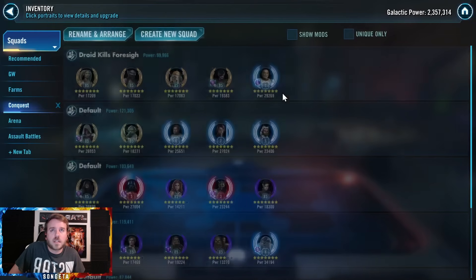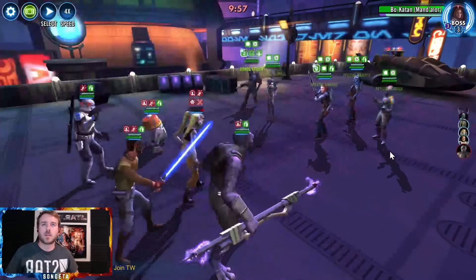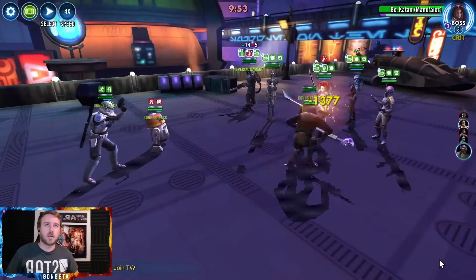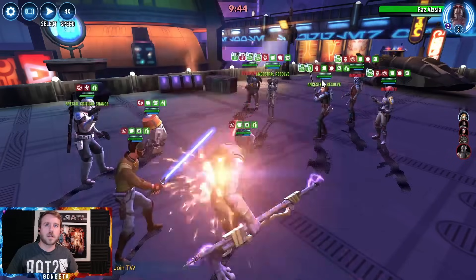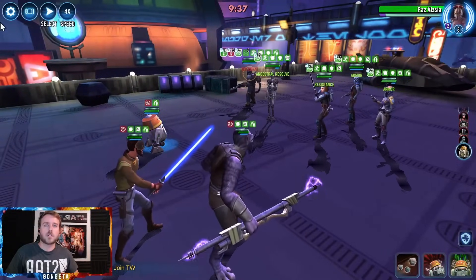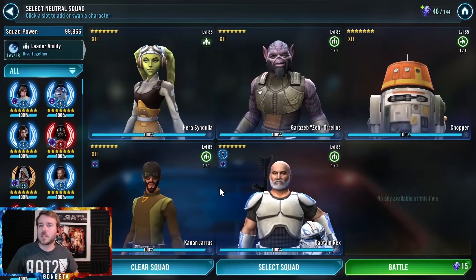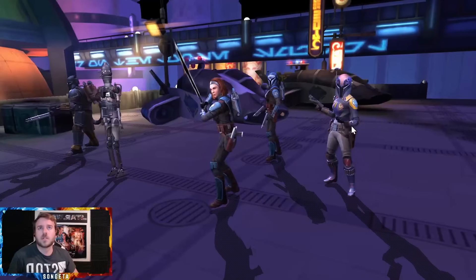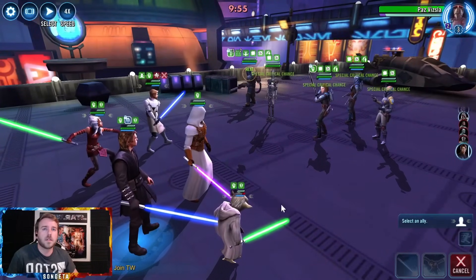Let me try Phoenix, because Phoenix is always pretty reliable. Now that CLS started being a good option for me in Conquest. I don't know how I inflicted that when they got Canasty up. This is rough. Let's go to Jedi. This is an issue. It's the last node, so maybe I can make it up elsewhere, but I'm not clearing. And that's something I haven't failed to do in a while.